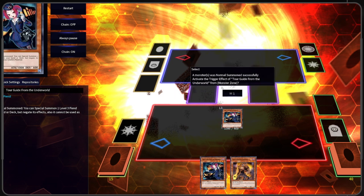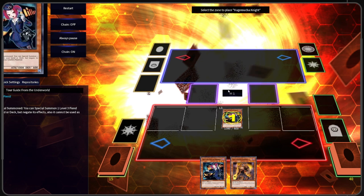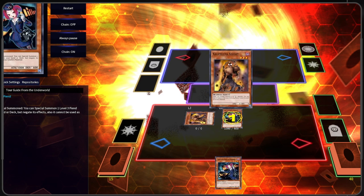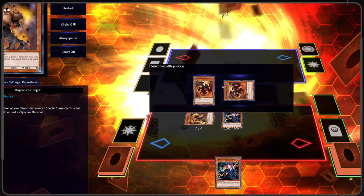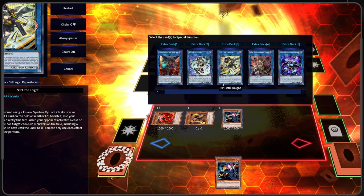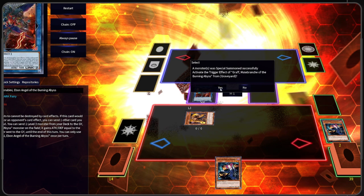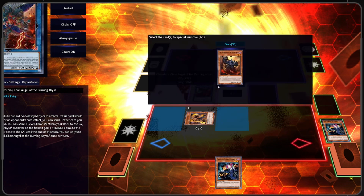We're going to activate Turagraph's effect and chain Pognitionite in hand. This is what allows us to avoid getting hit by Ash Blossom, because your opponent won't even have the window to activate it in response to Turagraph. You can still get hit by Impermanence and Veiler, however Ash Blossom is not on that list, and that's one of the most played ones.